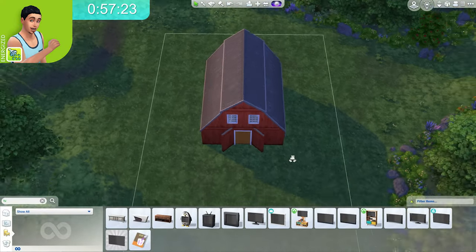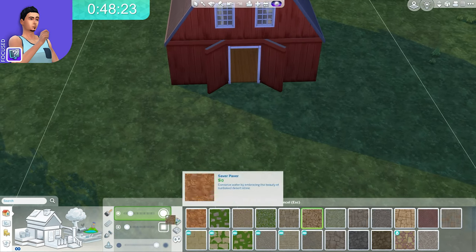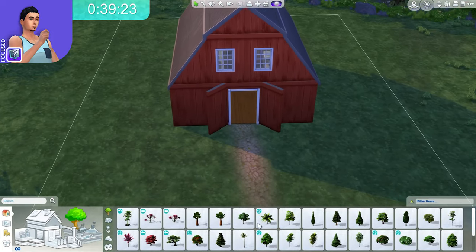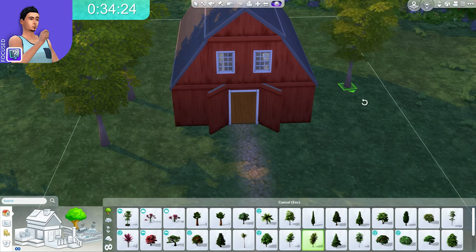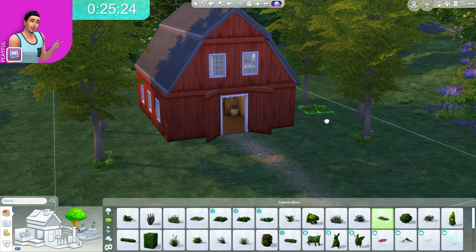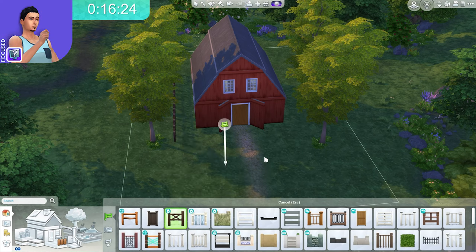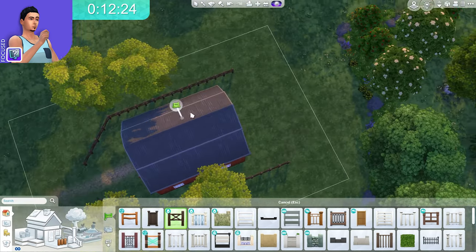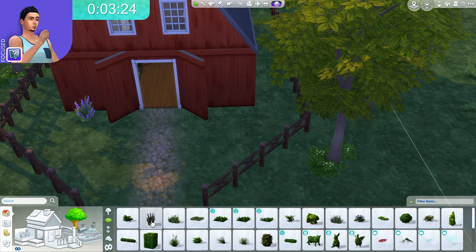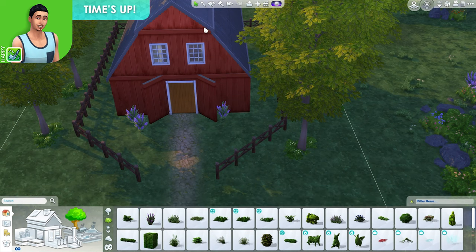I think we have everything we need to live. Let me see if I can do some quick landscaping — terrain tools, here we go. We have 52 seconds on the clock right now. Nice long entrance. I put this barn way too far back, but it's going to have to do. Let me see if I can get some trees, some shrubs, maybe some overgrowth like out in the woods. We don't have a lot of time, so let me do some fencing and wrap it around like this. 13 seconds left — it's not looking bad. Seven, six, five, four, three, two, one. And we're done. The clock is up!